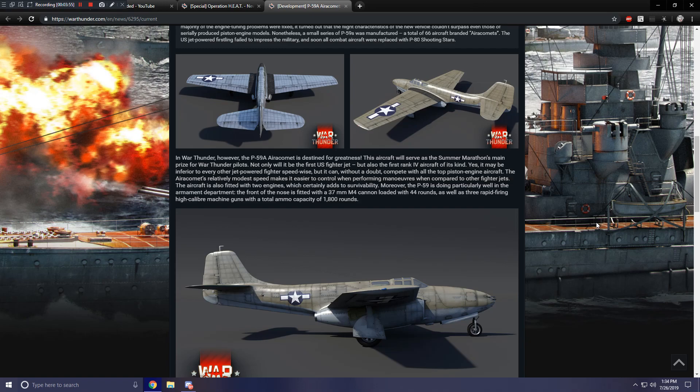It may be inferior to every other jet-powered fighter speed-wise, but it can without a doubt compete with all top piston engine aircraft. The Aero Comet's relatively modest speed makes it easier to control when performing maneuvers compared to other fighter jets, and it is fitted with two engines which adds to survivability. The front of the nose is fitted with a 37mm M4 cannon loaded with 44 rounds, plus three rapid-firing high-caliber machine guns with a total ammo capacity of 1,800 rounds.